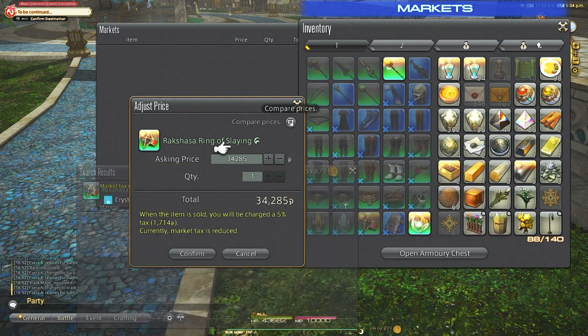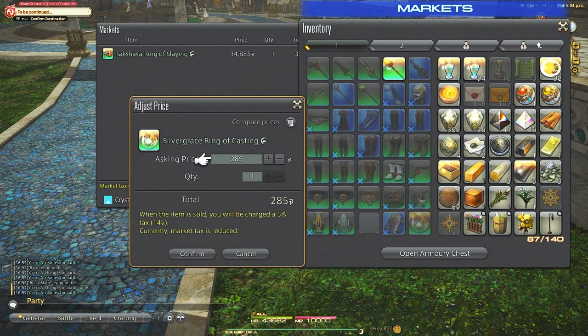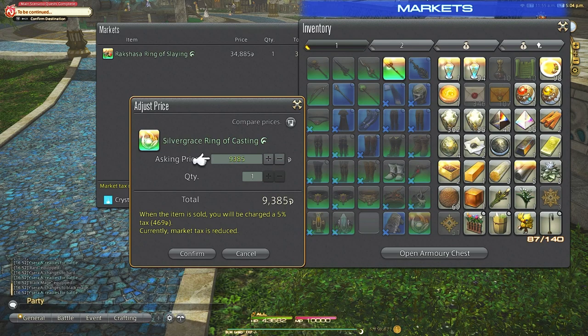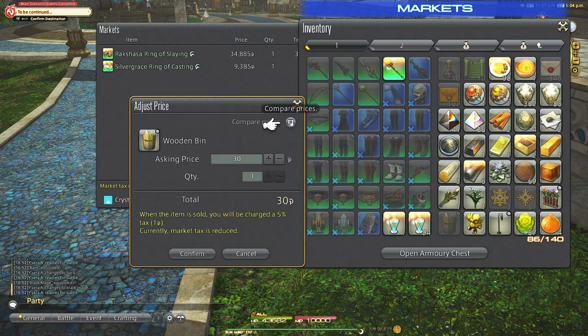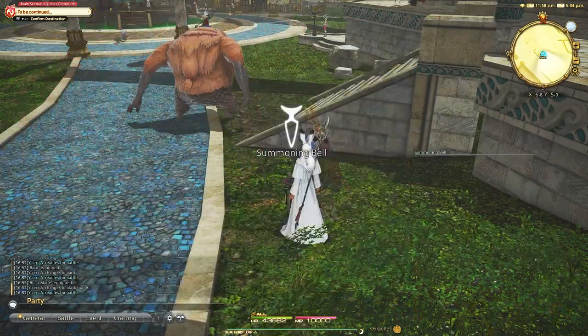But crafted gear and gear you get through main story quests are sellable. Your retainer is the way you sell on the market board — you can simply go there, sell items from your inventory, and see if you have something worth selling. Not all gear is worth it, but you should make it a habit to check your gear on the market board for some easy money, because you never know who's looking. Gear from MSQ stories can sometimes sell for 30,000 to 80,000 gil.